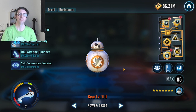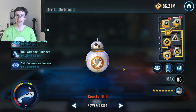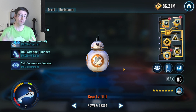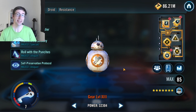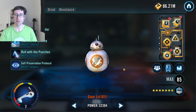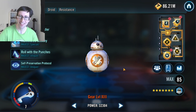Self-Preservation Protocol — much more useful. Half the time he gets hit, he then gets foresight, which means you'll avoid the next attack. He gets 10% turn meter at the start of the fight, relative to 8% turn meter per droid. So if you have lots of droids in the team, he starts faster. And every time he dodges an attack, he heals for 8% health and 8% protection. There's a lot of 8% in this kit — I guess it's BB-8, right? There we go.